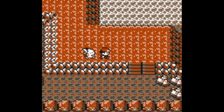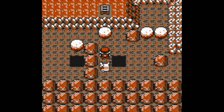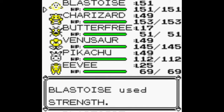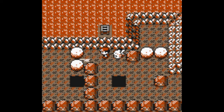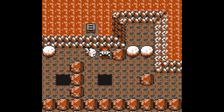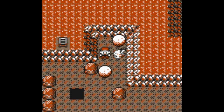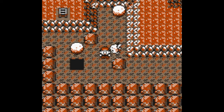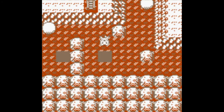You see the boulders down there — you have to push the boulders down into the holes. This is where you're going to need Strength. If you don't know where to get Surf or Strength, you can check out one of my other videos. Push this one past, then push it down. Push this one up two times, then push this boulder down once and then to the left two times. Then go all the way around and push it down.